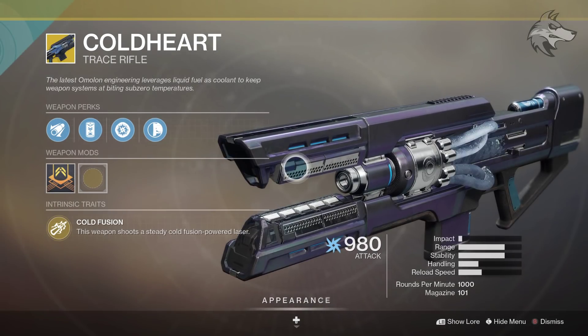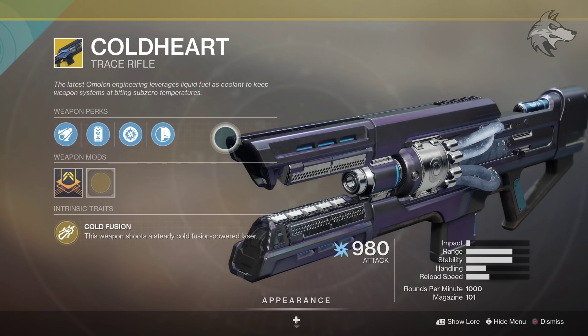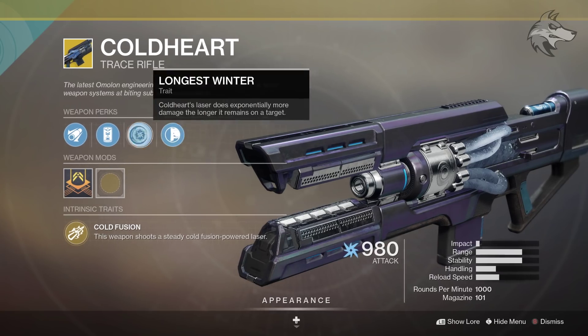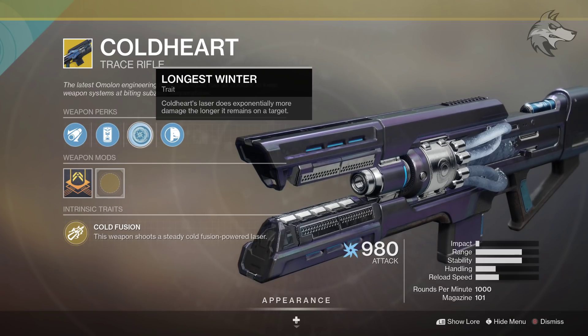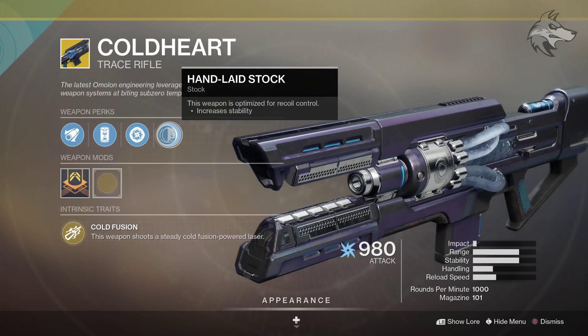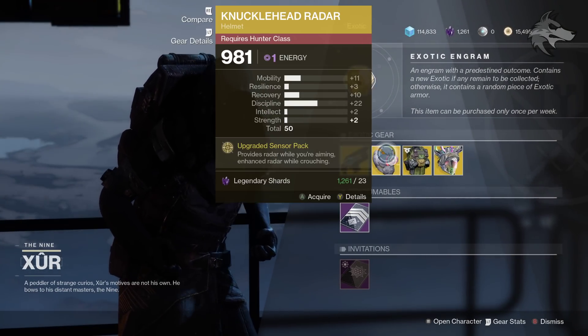For a closer look at Cold Heart: it comes with Cold Fusion, which shoots a steady cold fusion-powered laser. It also has Extended Barrel, Enhanced Battery, and Longest Winter — where Cold Heart's laser does exponentially more damage the longer it remains on a target. There's also Hand Laid Stock for increased stability. These trace rifles are definitely pretty fun if you've never tried them out.